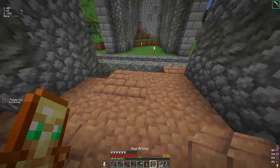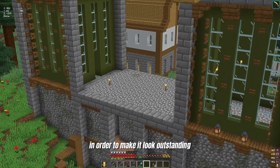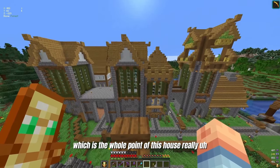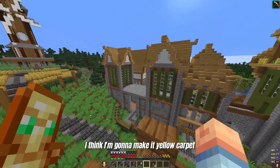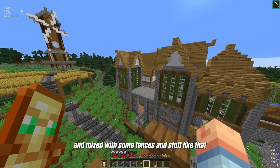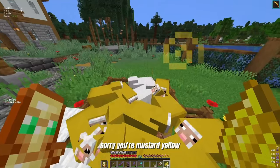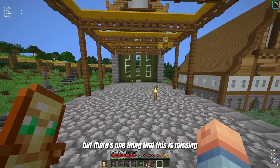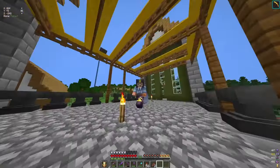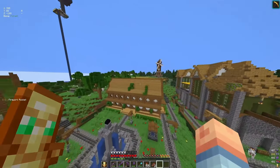It should tie everything in nicely. For up here, I want to make it like a patio — in order to make it look outstanding, kind of in your face, which is the whole point of this house really. I think I'm going to make a yellow carpet and add some yellow carpet as a little bit of a roof for here, mixed with some fences and stuff like that. But there's one thing that this is missing — anvils. I definitely overcrafted the anvils; I got 25 left. That definitely looks pretty good, I suppose.